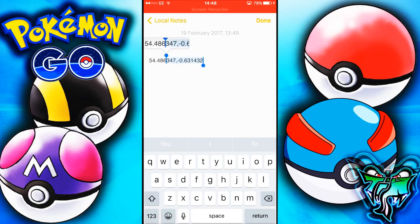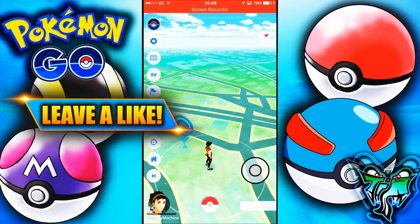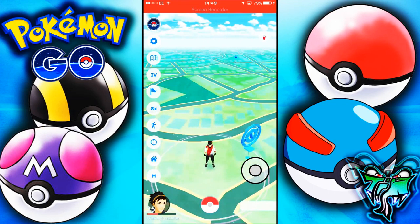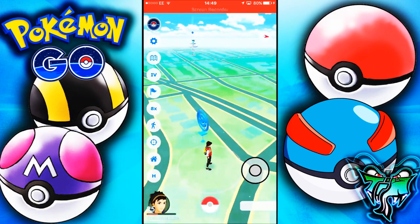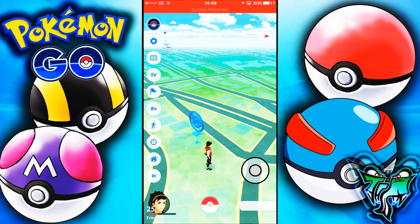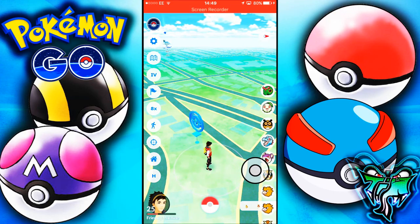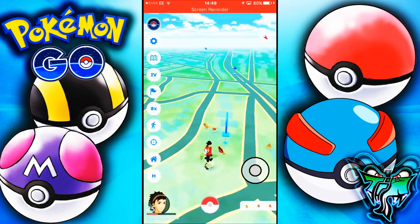This is how you avoid the soft ban: once you've teleported to the Pokémon, do not move. You literally land on top of the Pokémon's head. You spawn exactly on top of the Pokémon you're tracking about 99% of the time — this is the most reliable website by far to snipe Pokémon anywhere in the world. Because I've copied my home coordinates, the game doesn't think I've moved. So while in the catching state, I teleport back home and then catch it — and I won't be soft banned.